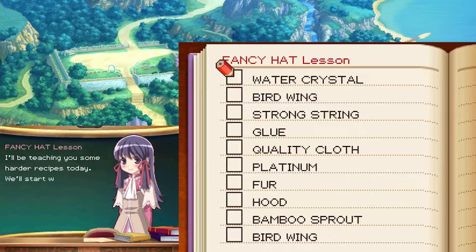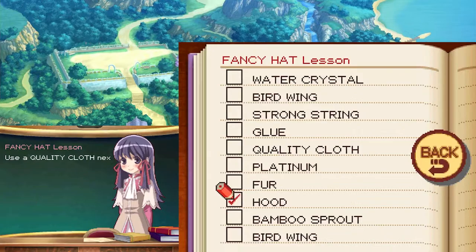I'll be teaching you some harder recipes today. We'll start with a fancy hat. First we'll need a hood — well, we have one of those. Use a quality cloth and sew it in the shape of a hat. Use some strong string to sew, then use a bird wing to strengthen the edges, next use another bird wing. Finally use some fur to line the inside of the hat and you're finished.